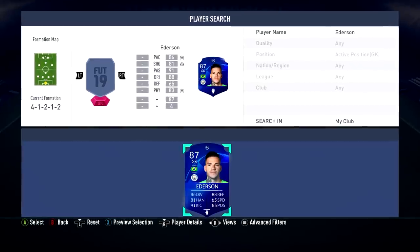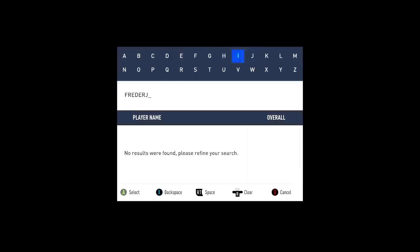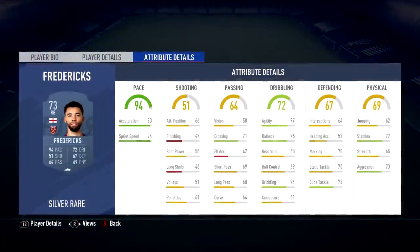For goalkeeper, I have Ederson who is pretty quick coming out of his goal — he's a sweeper keeper — so we're going to put the UCL Ederson in goal. For right back, we're going with Ryan Fredericks — 94 pace right back — lovely. He's going straight into the team.